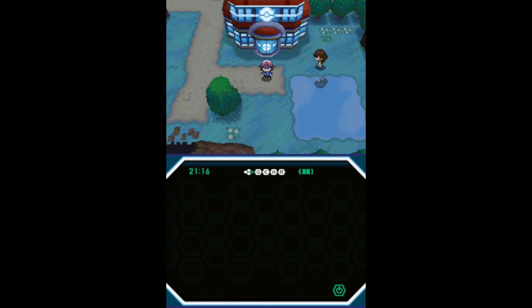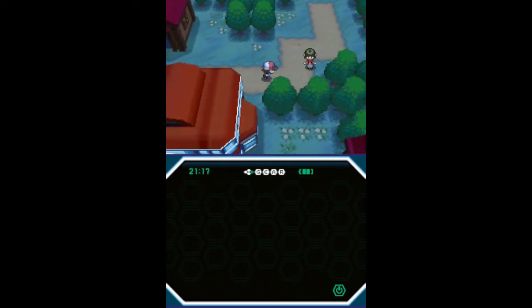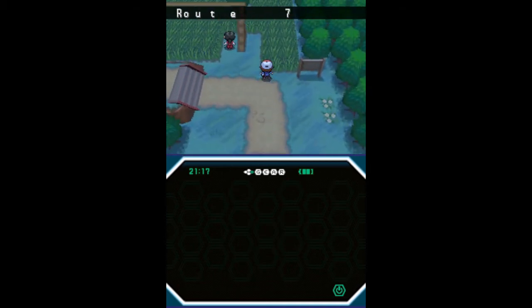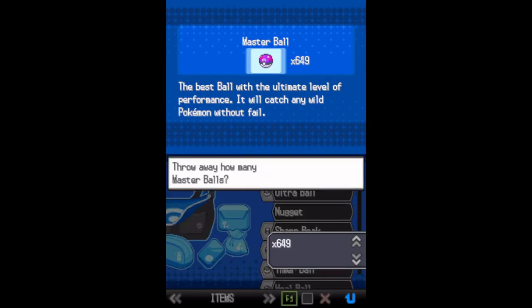The Master Balls correspond to a Pokémon's National Dex ID, while the Ultra Balls correspond to its level. To get whatever Pokémon you want, find its National Dex ID — I'll leave a link to the Bulbapedia National Dex in the description — and toss the amount of Master Balls to where you have an amount equal to the National Dex ID of the Pokémon you want. I am going to toss 645 to get Charmander.